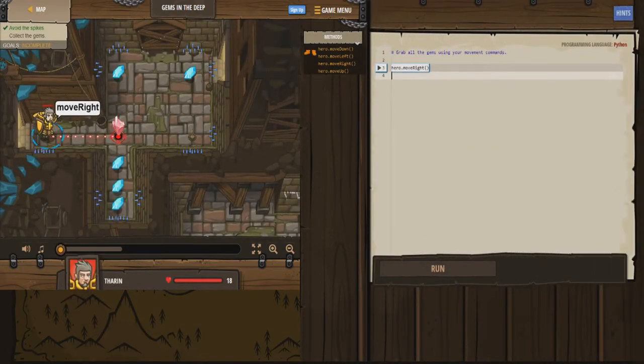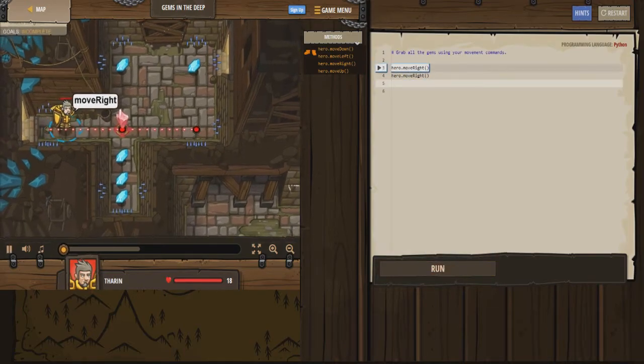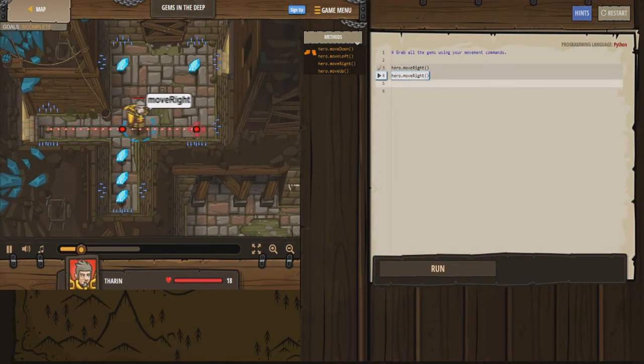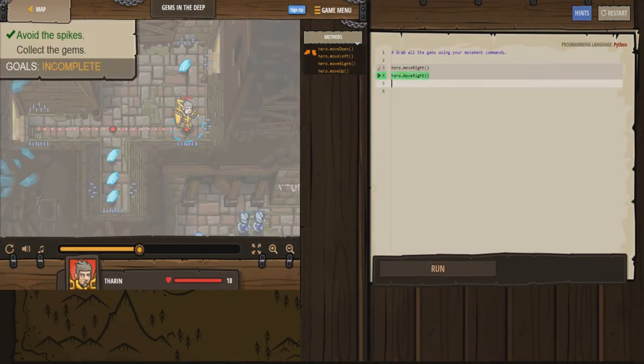The goals are the same on this one, so let's hit start. Looks like we have to move right, so let's do hero dot move right, hit enter, and then run that and see where he ends up. I like that you can actually run it before you write all the code. He stopped - but how do we get him to only move a certain amount of squares?